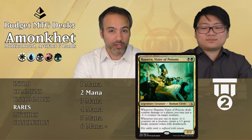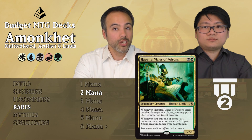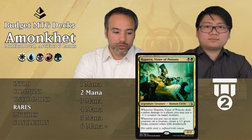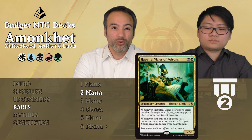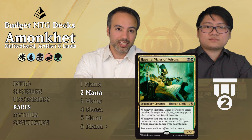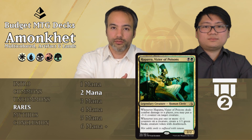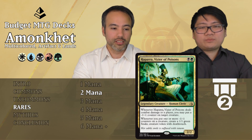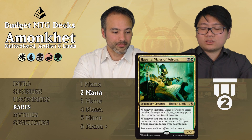Hapatra, Vizier of Poisons for one black and one green — a 2/2 human cleric, right on curve. When this guy deals combat damage to a player, put a -1/-1 counter on target creature. If they don't block it, you're making something smaller or killing stuff. Whenever you put one or more -1/-1 counters on a creature, create a 1/1 snake token with deathtouch. Getting one free every time you attack and deal damage — and other cards that create -1/-1 counters also trigger this — it's going to win you the game. Definitely Tier 2. Black and green have some great cards.